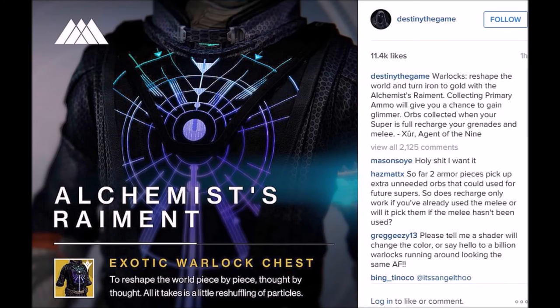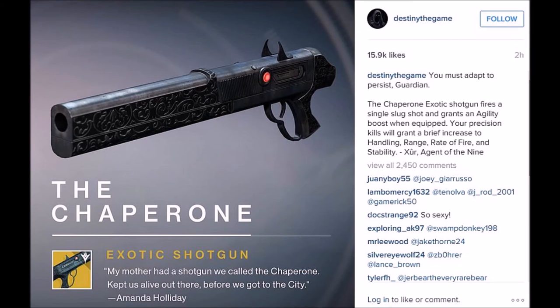Overall, some interesting choices for these new exotics. Personally the only one I'm impressed by is the Telesto fusion rifle — the others honestly don't look all that great and the perks appear pretty lackluster. The Chaperone shotgun doesn't appear to be anything too special other than having a unique reload animation like a Model 1887 shotgun — if you've played Call of Duty or seen the shotgun from Terminator 2, you'll know what that's about.